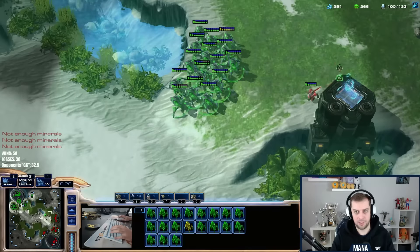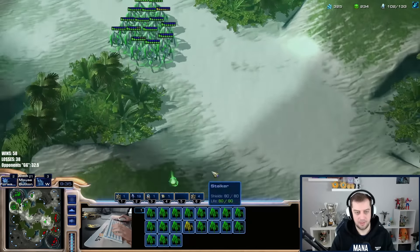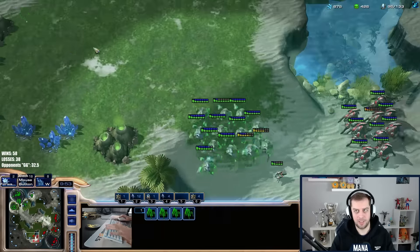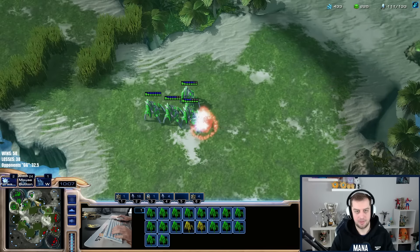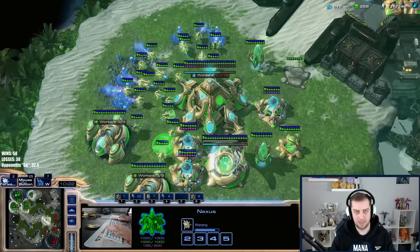He took a huge risk going for the third very quickly. He has charge as well — are we just losing this all of a sudden? No way, we can still make it work. Blink's on top of me. He's doing very ballsy blinks though — each time he blinks like that he's losing a lot. He's warping so many zealots. We're further behind than I thought. I think he just played greedy after the warp prism harassment, knowing I have no counter-attack potential. What's the plan — do I need tech units? I might need a colossus or disruptor, but he has so many gases. Let's get templar archives.